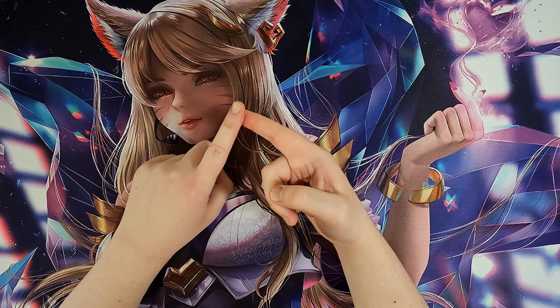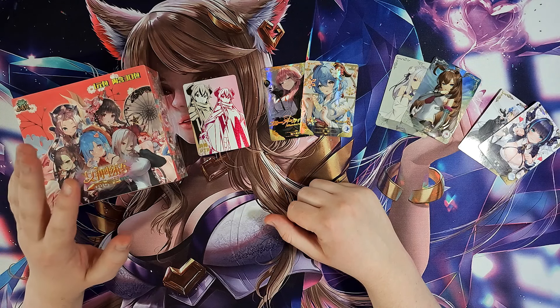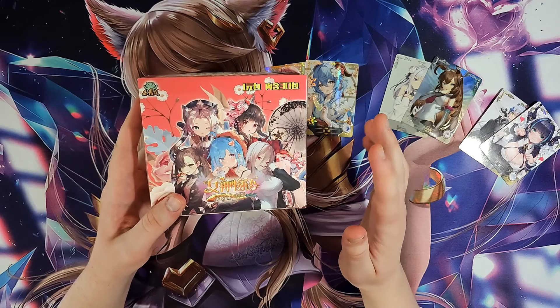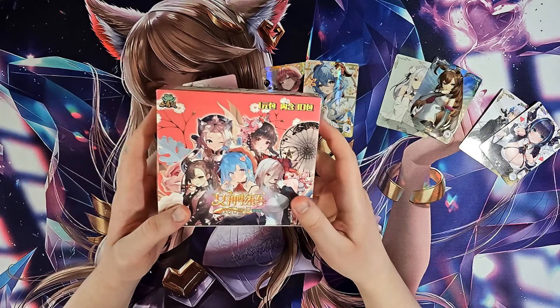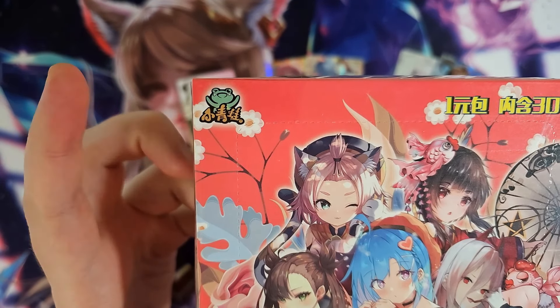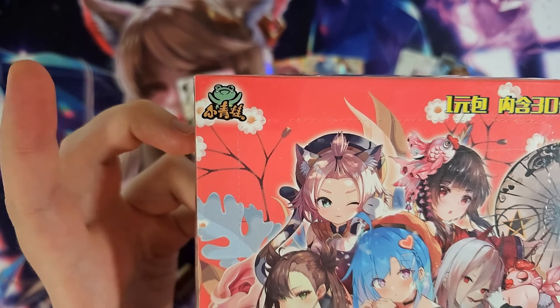So what is Goddess Story? Goddess Story is a collectible card game that is made in China, not Japan, of various anime waifus. There is a little bit of difference in them. There is the core, the original main Goddess Story set. They come in boxes for the most part that look like this little square box. Most of the sets look like this. There are a few of the core set that are a bit bigger in different shapes, but the core set will have this little green frog on here from Small Frog Company, who make the original Goddess Story.